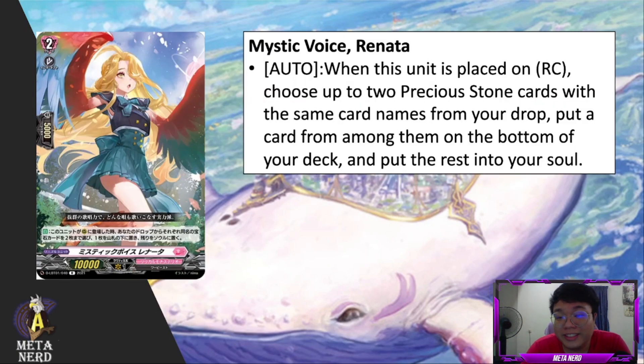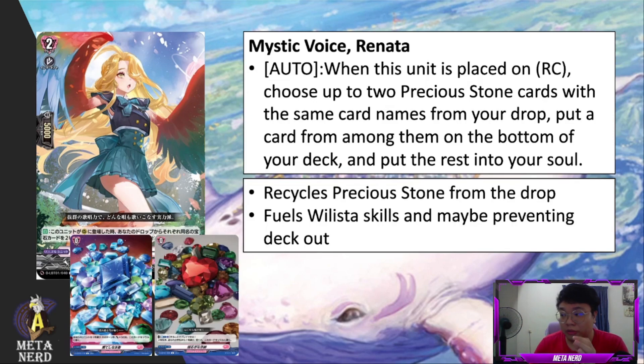Next up we have Mystic Voice, Renata. Auto: when this unit is placed on rearguard circle, choose up to two precious stone cards with the same name from your drop zone — put one among them on the bottom of your deck and put the rest into your soul. This card is really good if you find yourself almost out of precious stones, as you can call this out to recycle them from the drop zone. One to the bottom and one to the soul is quite nice, but the problem is you can only choose two of the same name — meaning two blue or two red infinity stones.